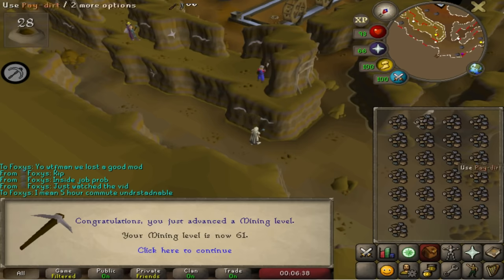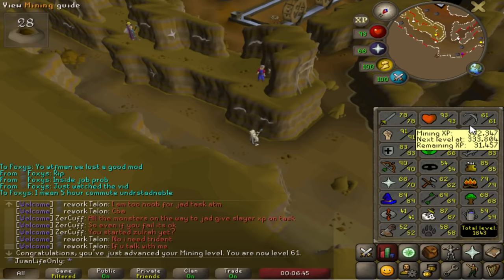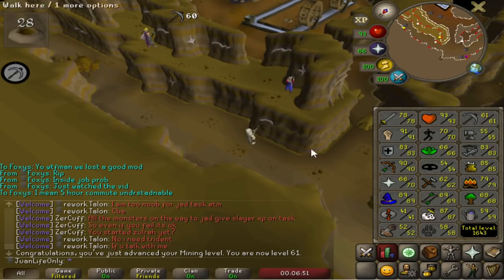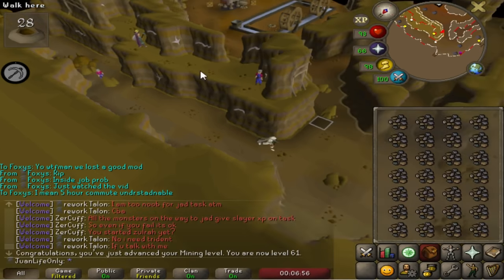Just hit 61 Mining — and I think that's the level for the Dragon Pickaxe? I'm not going to be getting it yet until much later in Phase 2, but I've been looking at my Nuggets and I'm almost at 100. I can pretty much buy myself a golden nugget reward which is really good for the Smithing trading in the future, so I'll probably get that soon.